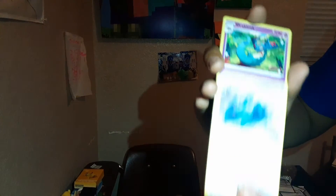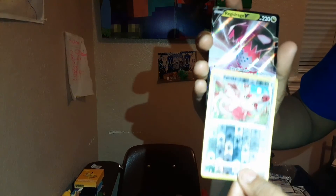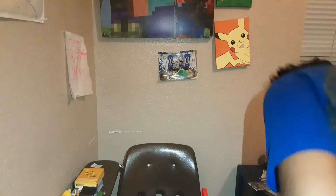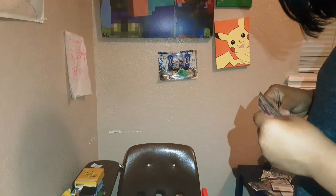We got a Feebas, a Dratini, Clefairy, Growlithe, energy, Miltank, Burmy dirt cloak, Froslass, Spinda. And then we get — in the exact same pack — a Reggie Drago! We got a Reggie Drago! I hope you guys can see it. We're going to put them in the VIP section — I'm just going to sleeve it with my new sleeve and put them right here. Come on, Reggie Drago, go under. You're going to be right here in the elite section.